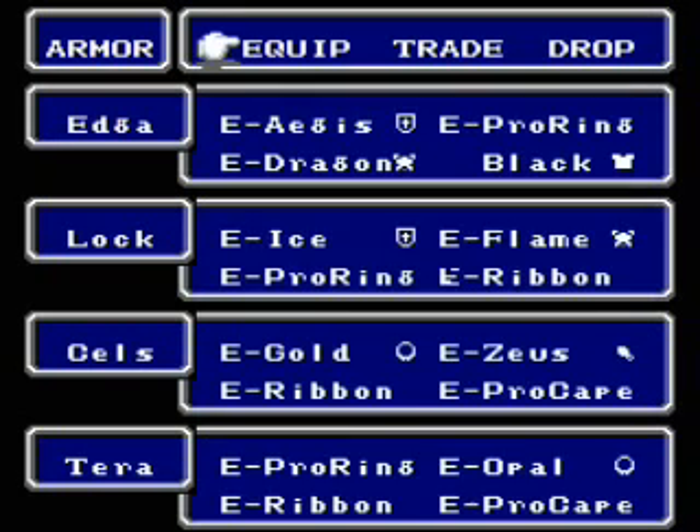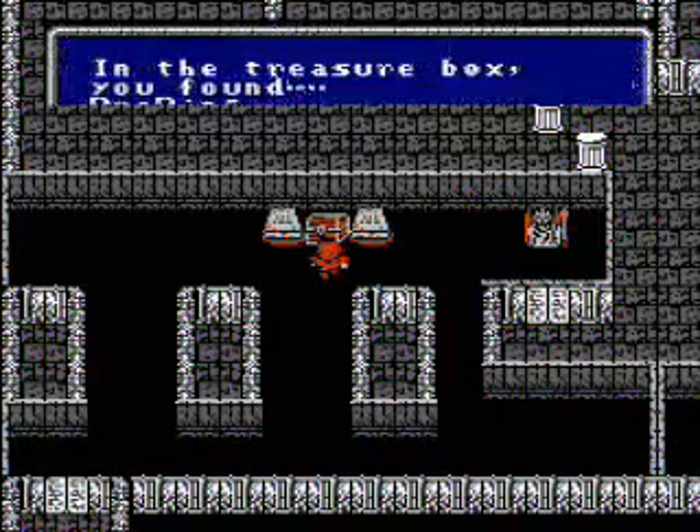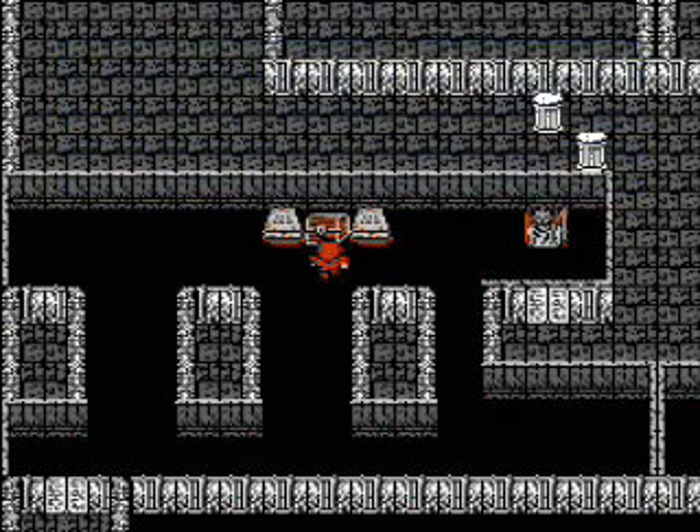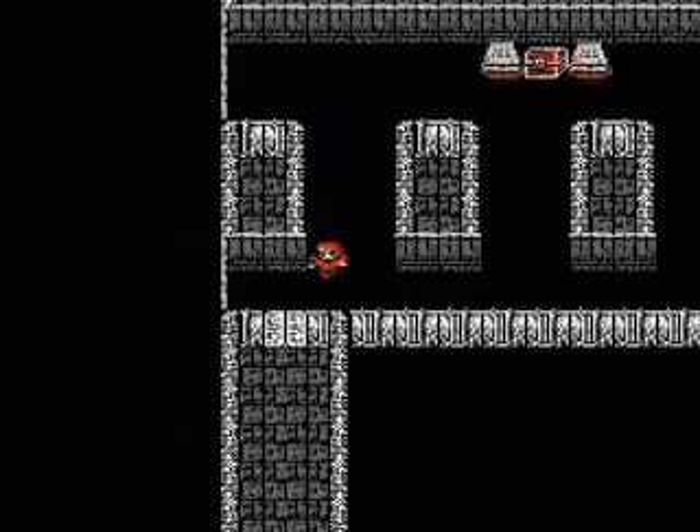Unfortunately, I'm going to have to drop the black shirt. And in this chest we get another Pro Ring, which in retrospect I probably should have thrown away the Pro Ring I had. But it doesn't matter, because there really aren't that many more enemies weak to ice.